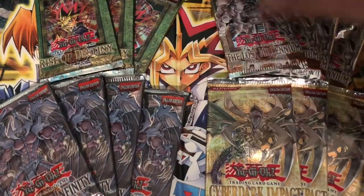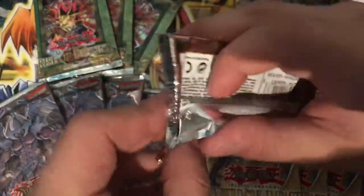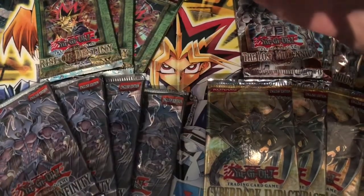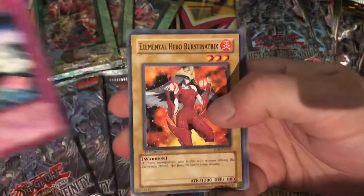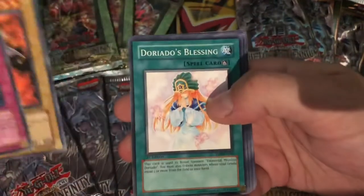Again, going just like the start of our last pack battle, but hopefully we can kick it up. We've got 20 packs here total — I'm expecting something. It might be kind of greedy, but hoping to get some foils. So we have Level Conversion Lab, Elemental Hero Burst in at Tricks — awesome!